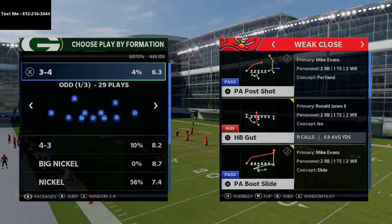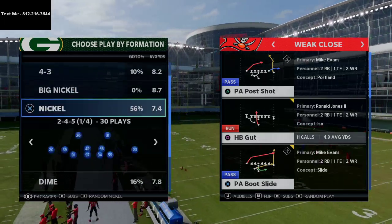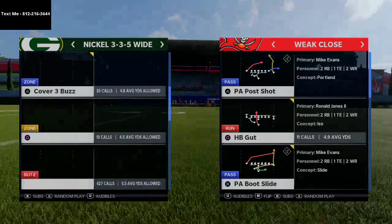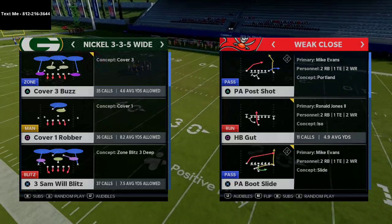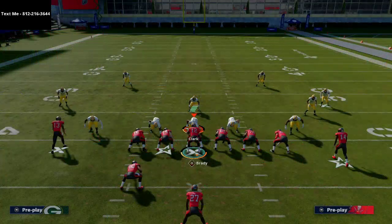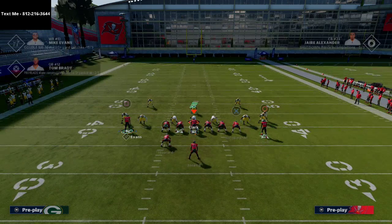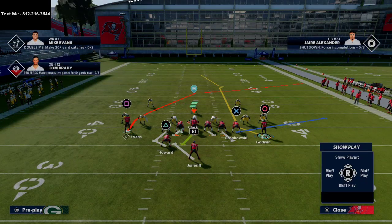I really like this route against one-step-ahead corners. A lot of people are asking how to handle opponents who come out, press corners, and blitz — this play is really good against that. The play is called PA Post Shot, and you have a unique little route to Chris Godwin.